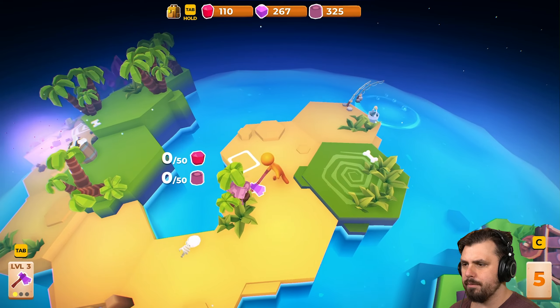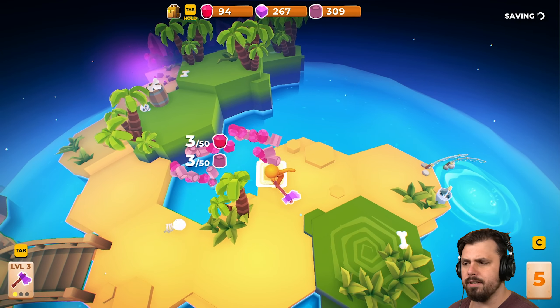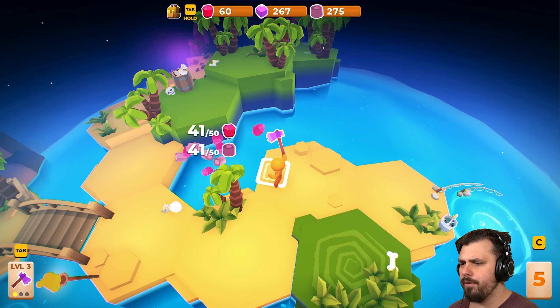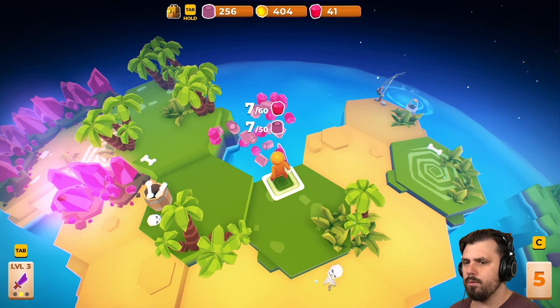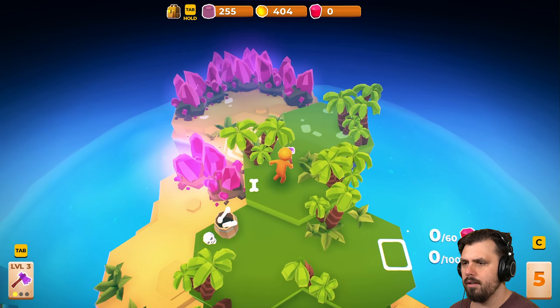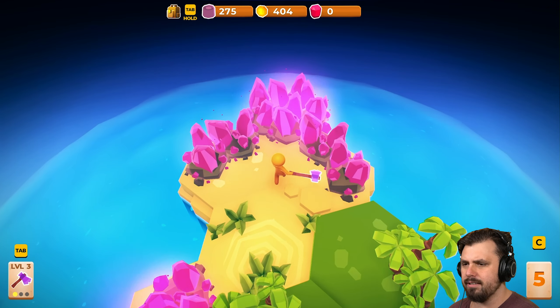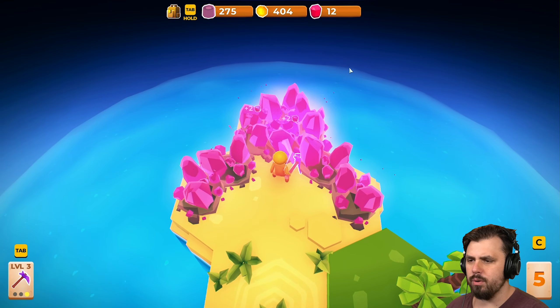Soon enough we're gonna unlock something new. There's another fishing spot — I wonder if it's any different. I don't really care about fishing right now, honestly, I just want to build things up. 60. We have enough, right? We did. But we don't have any more. We have this massive crystal island, though. Use the Gartharm Pickaxe — that's much better. Chop these bad boys down.